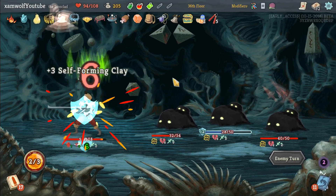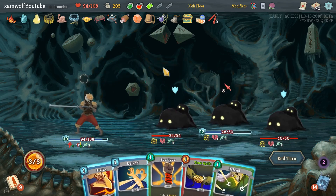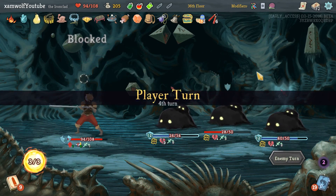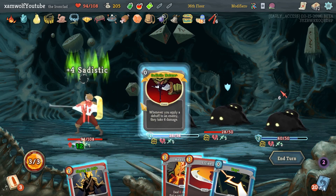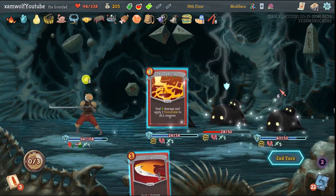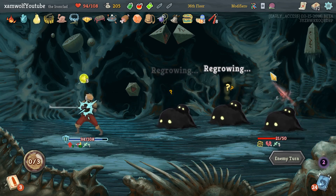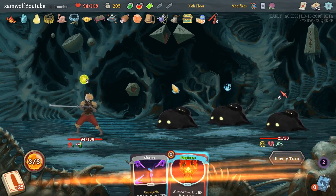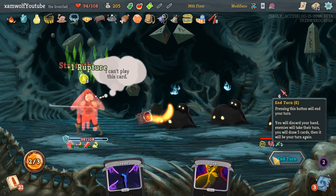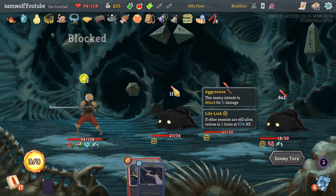We're not doing damage with our attacks anyway — we're doing it with Sadistic Natures. Give me two more Sadistic Natures please. There's another one I can add. 24 bonus damage for playing that one, and it puts a status like Weak on there — still, that's just not good. They're both okay. I still need just a single Thunderclap and they're dead.